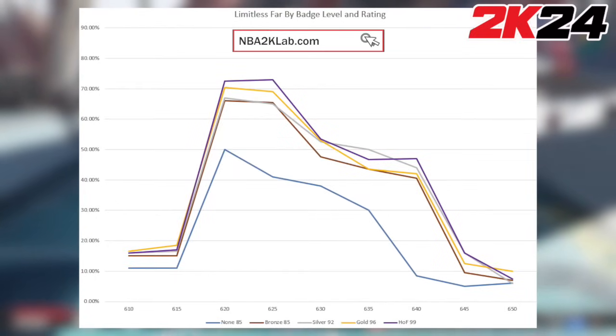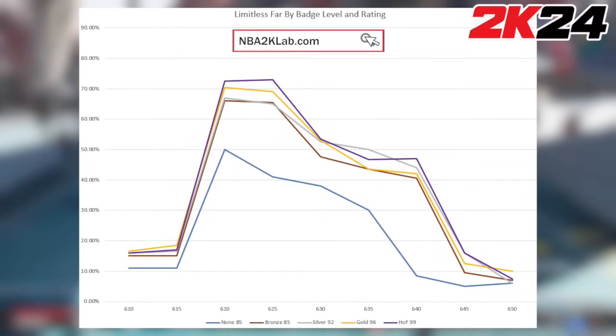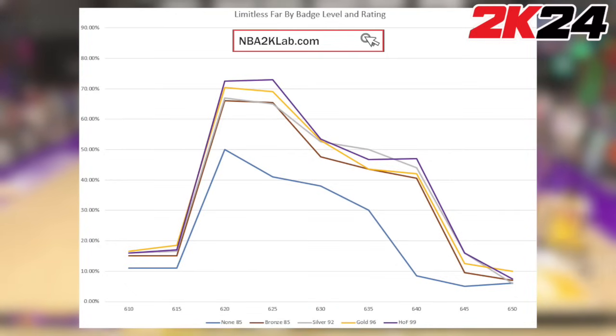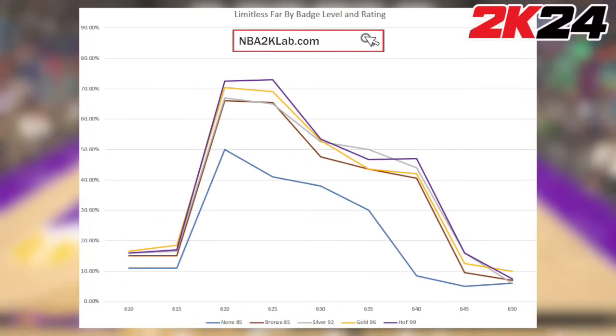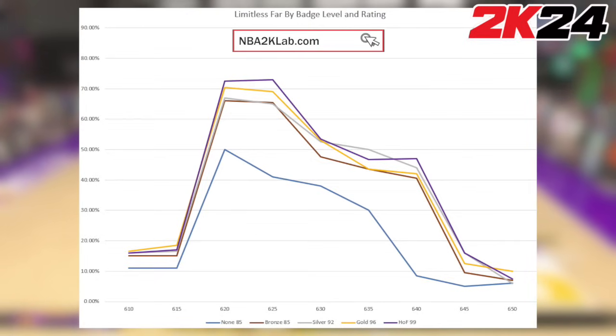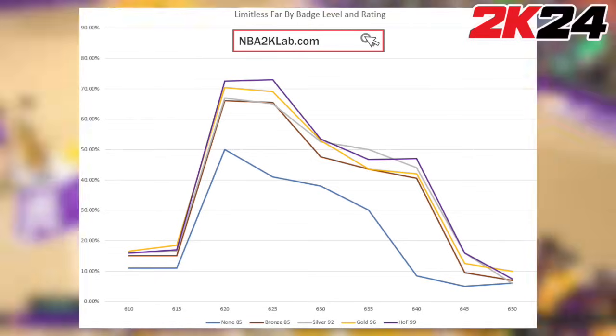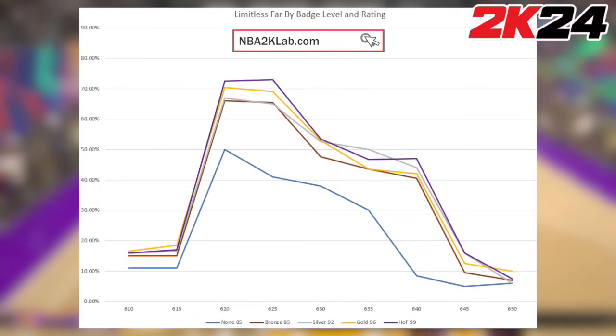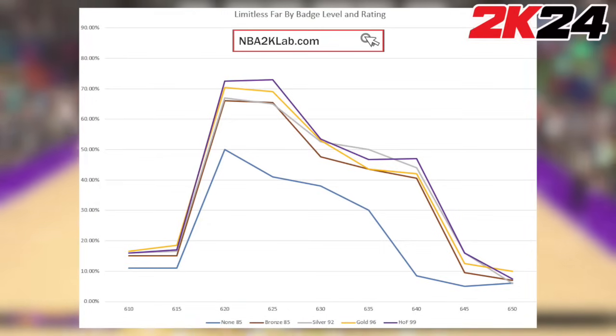Here we have Limitless Range per badge level from the far distance — 32 feet 4 inches plus — at their respective unlock ratings. You can see the center of the green window size has reduced even further because of the distance, while Bronze is again having a big jump compared to no badge, and Silver, Gold, and Hall of Fame have only small increases considering how much investment you need to get those.